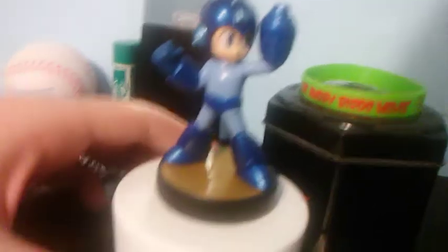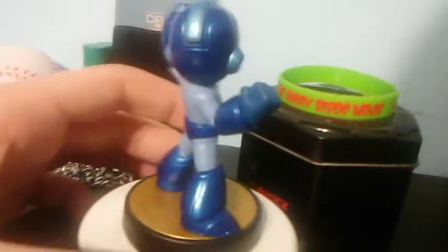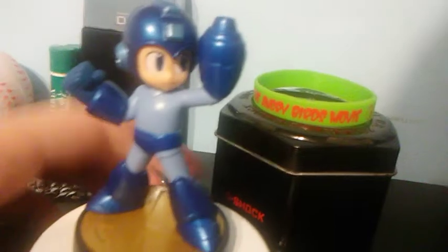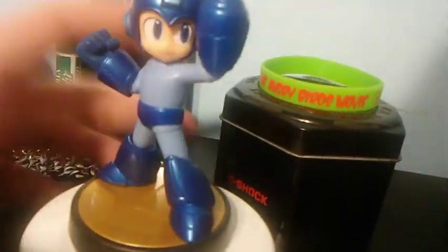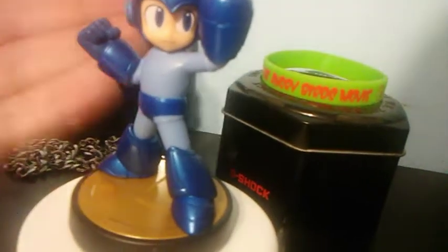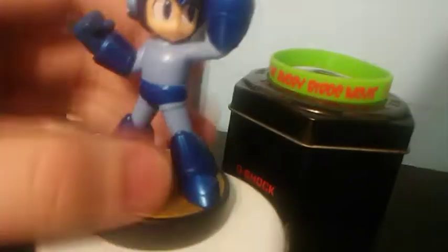Next is Mega Man, and I really like the look of the Mega Man amiibo — it looks pretty good. He just has two simple colors besides the red and yellow: just blue and kind of dark gray-blue. Pretty simple but pretty good with those two simple colors and a little bit of yellow and red. So yeah, that's Mega Man — a pretty good figure and amiibo.